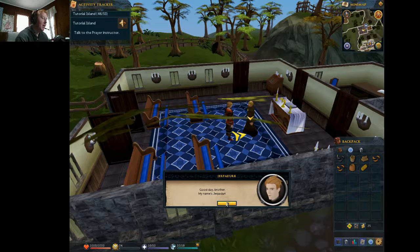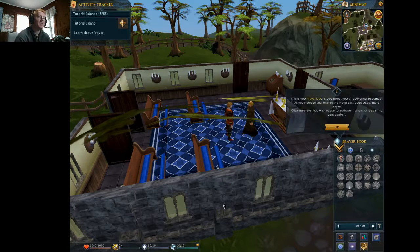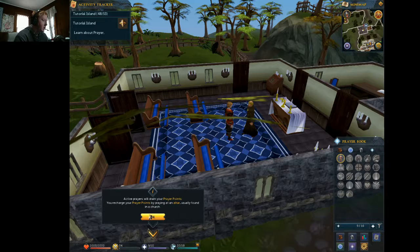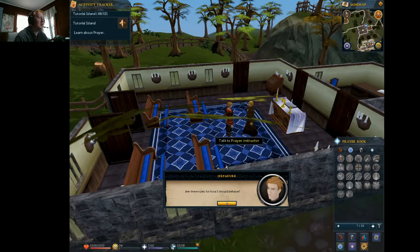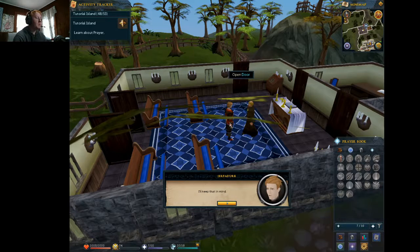'Good day, brother.' My name — I'm not going to say my name on here. 'Hello. I'm Brother Brace. I'm here to tell you about prayer. This is your prayer list. Prayers boost your effectiveness in combat. As you increase your level in the prayer skill, you unlock more prayers. Click the prayer you wish to use to activate it. Click it again to deactivate it.' Pick up and bury bones. 'Are there rules to how I should behave? Yes — in general, always try to be courteous to others. Remember that adventurers like yourself are real people with real feelings. If you go around being abusive or causing trouble, you could end up in trouble.' I'll keep that in mind.